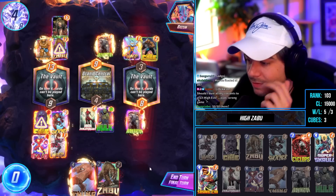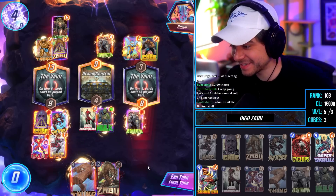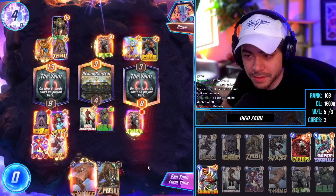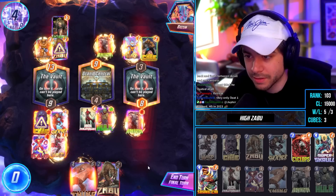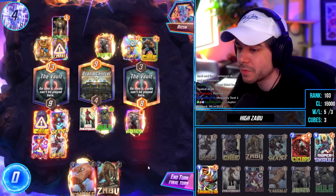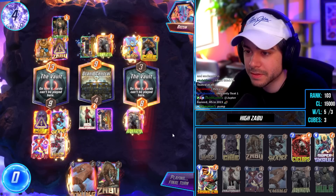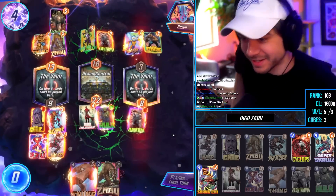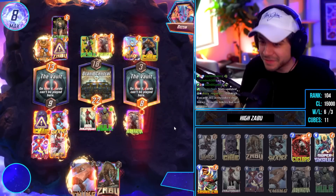I think it's over — I might just give them eight cubes. Should I dust all my variants to craft High Evo? Imagine — they didn't float at all on turn one, played nothing on turn two, played Zabu on turn three, played Thing. They might have floated — they'd be at 14, they'd be at 23. Just pump them, we're already infinite. Easy eight cubes. I told you guys — not a doubt in my mind, even though we lost a 50/50.